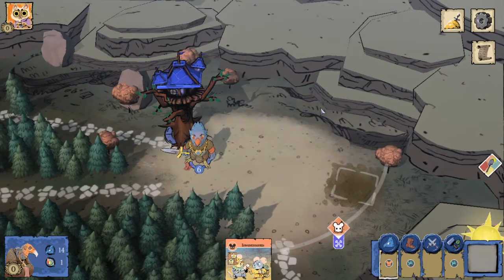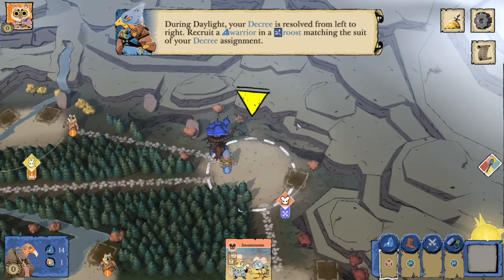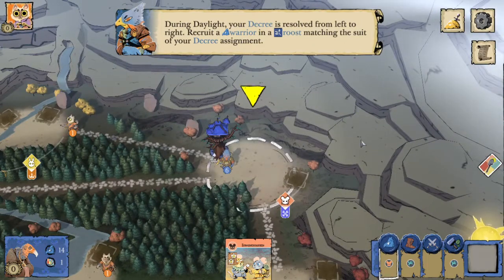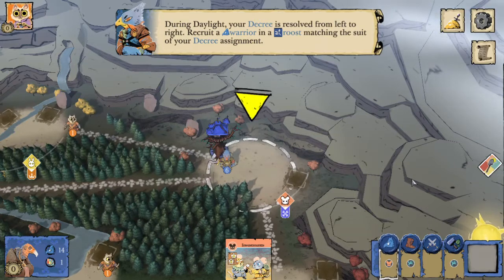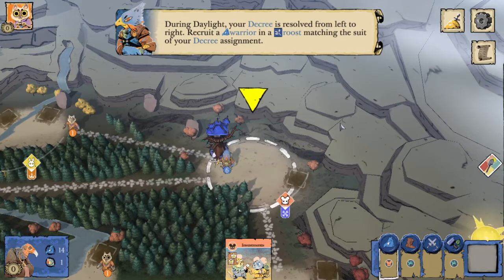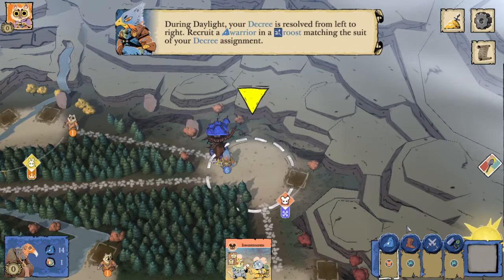Sappers is a bird card. Bird cards are also valuable for the Erie because they provide a lot of flexibility in their decree. I also don't necessarily agree with crafting sappers, although it is a tutorial and we're just doing it as an example. During daylight, our decree is resolved from left to right, starting with recruit, ending with build.